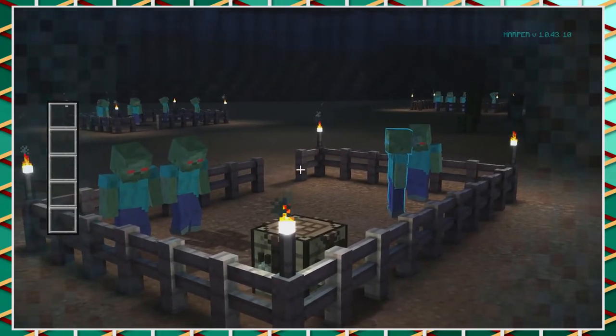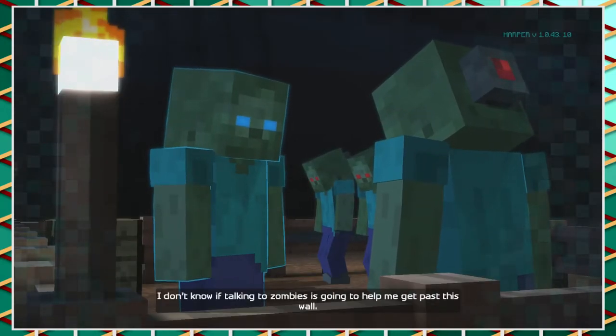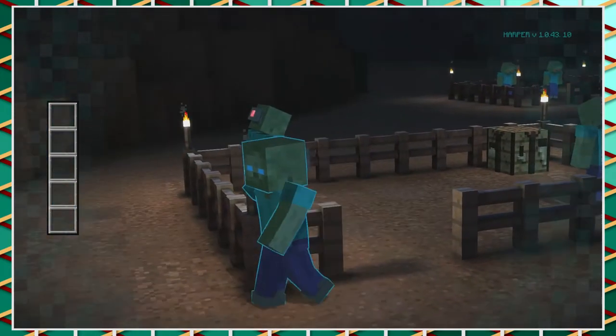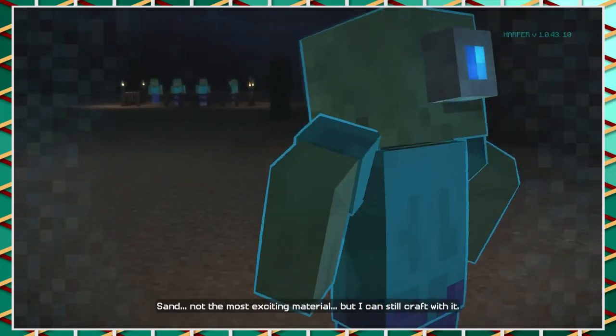Sand, hard clay — let's look at the sand. I can keep talking. Talking to zombies is going to help me get past this wall. I don't know if it's going to help me. I wanted to keep talking to the zombies. Sand — that's exciting material. But I can still craft with it.